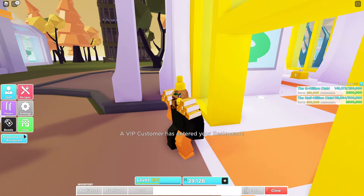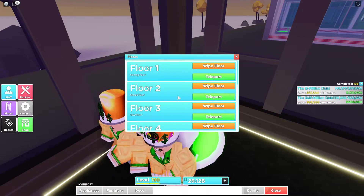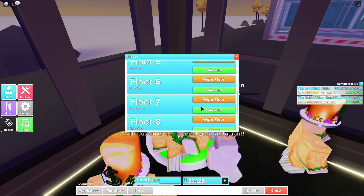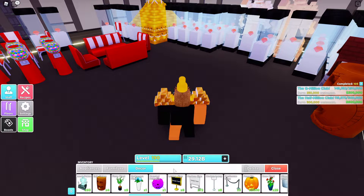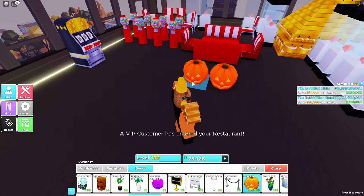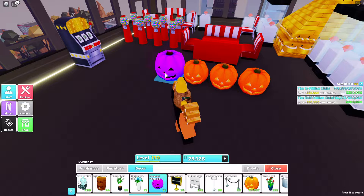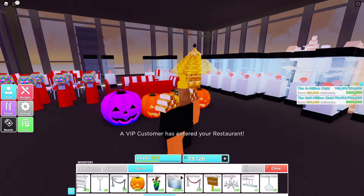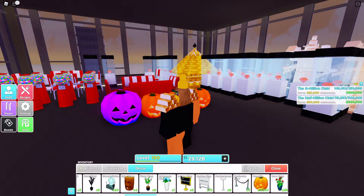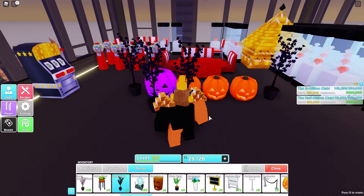Let's go to our testing floor and look at some of the furniture we bought. We have our pumpkins here — they don't actually glow, they just exist as decoration. There's a haunted pumpkin, slightly bigger. They don't do anything in game — just cosmetic. Then we have dead plants here; they have a particle effect with very subtle small black skulls.